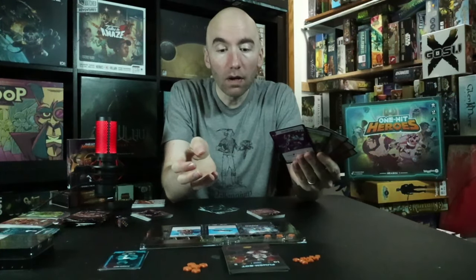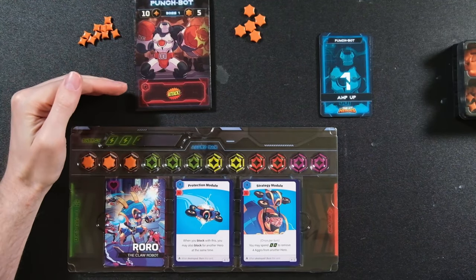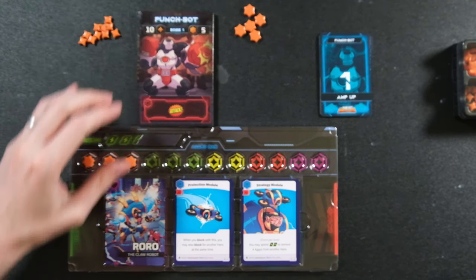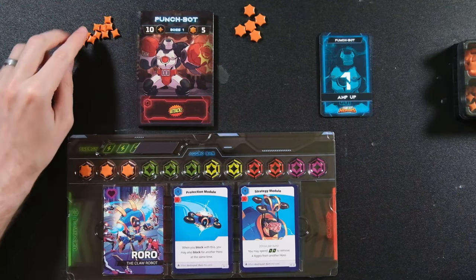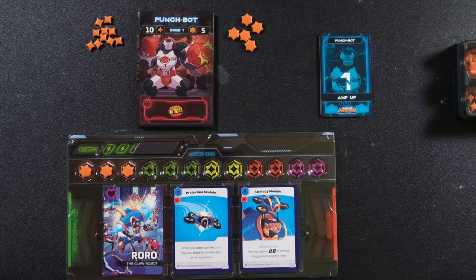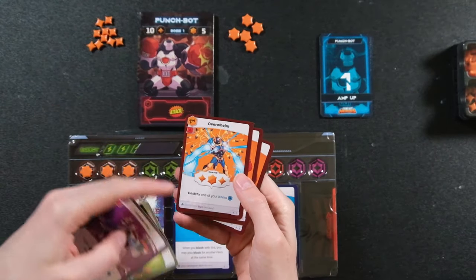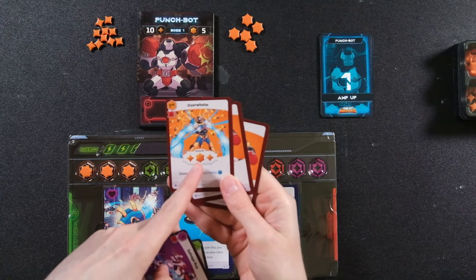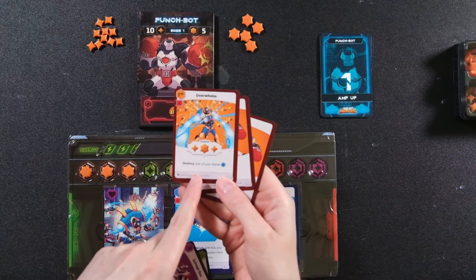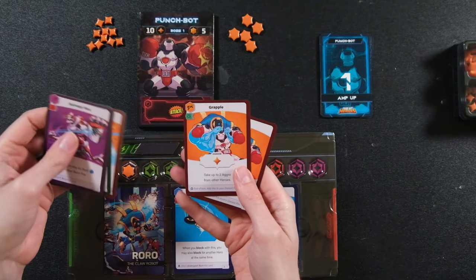You go, the bad guy goes, you go, bad guy goes — back and forth. Right here I've got Punch Robot, the boss in episode one. He has ten small health tokens and five large stars. Each of your weapons does different damage depending on your character. For example, I can do one large and two small damage — but it destroys one of my items as a burn, so once used, it's gone for that boss battle.